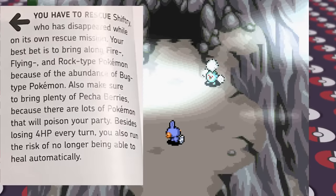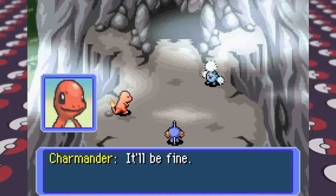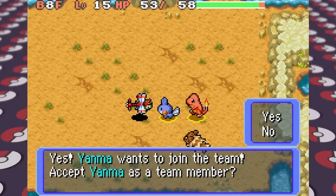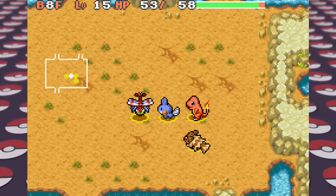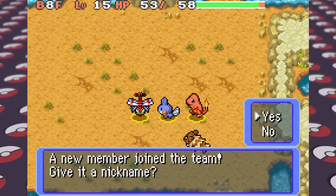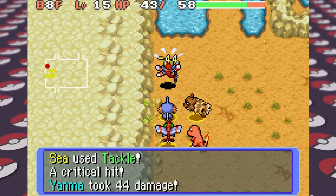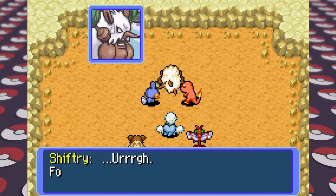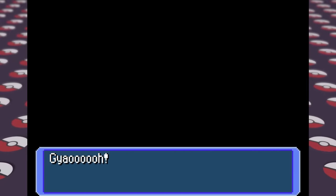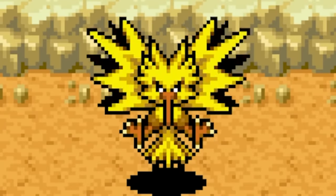I bring Pecha berries like the guide suggests to cure poison and even befriend a Yanma on our way through, though the team goes down before I finish the mission and we lose the Yanma — but on the next run we recruit another Yanma. Yanma's pretty fast and can even fly over water, which pairs nicely with our Mudkip who can swim. When we reach the end of the dungeon we meet Shiftry who looks terrified. The screen then goes black and flickers in and out, and out comes Zapdos — an angry Zapdos.